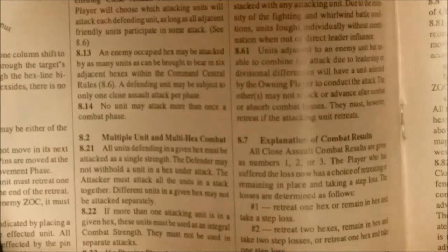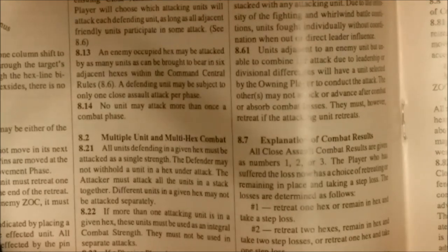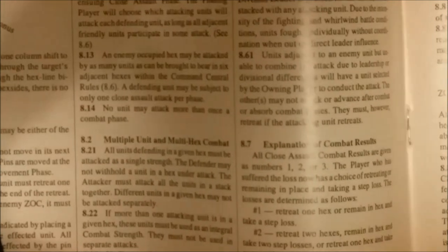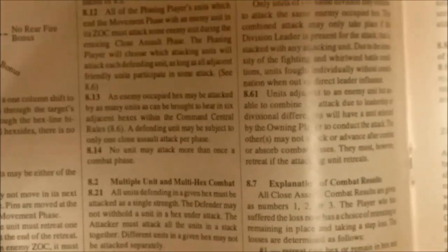Combat results are numerical: one, two, or three. For a one result, you can take a step loss and stay in the hex, or retreat one hex. A two result allows retreat two hexes, or two step losses, or any combination thereof — and this also applies to a three result. My major question is: if you're not using the optional leader rules, how do you combine units? How do divisions attack together and achieve divisional integrity?